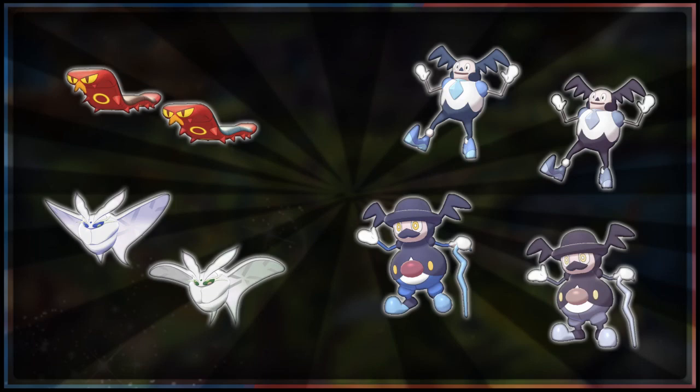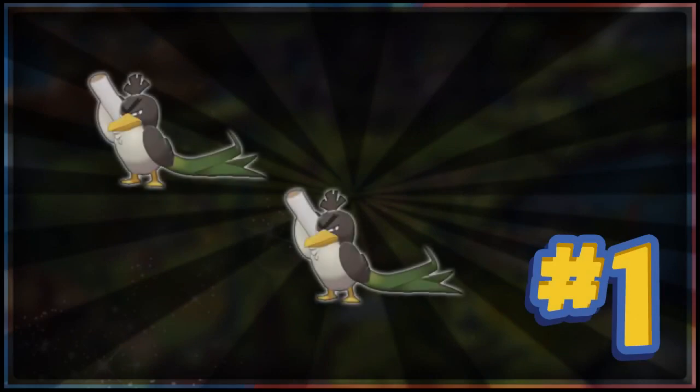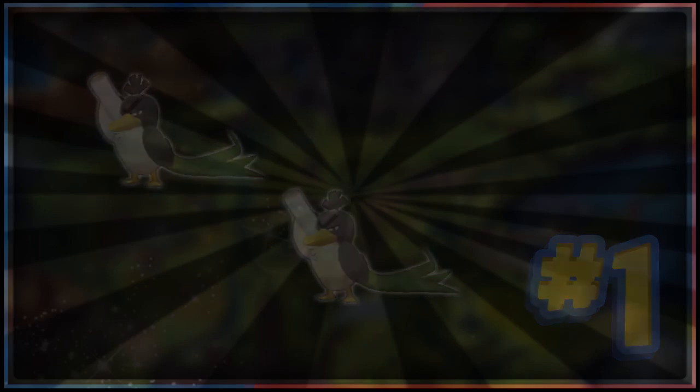The number one worst shiny from the new Generation 8 Pokémon is Galarian Farfetch'd. Which one is the shiny? Neither — they're both the normal one. Here's the shiny. Yeah, you can't see any difference. The only change is the white chest becomes a light cream, and the dark brown feathers become light brown feathers — which you can't really tell unless you're looking for it. The leek could change colour, the legs could go from yellow to orange — but nope, they're exactly the same. That's my number one worst shiny.